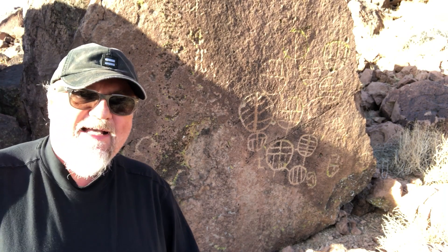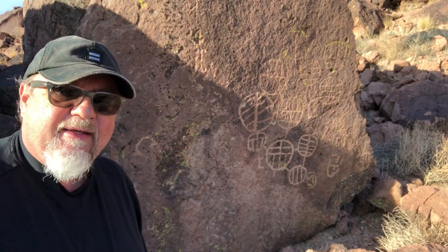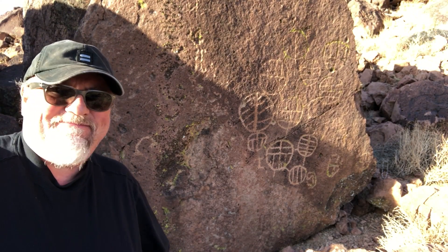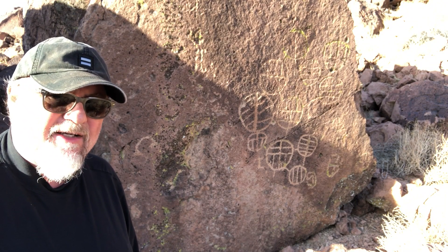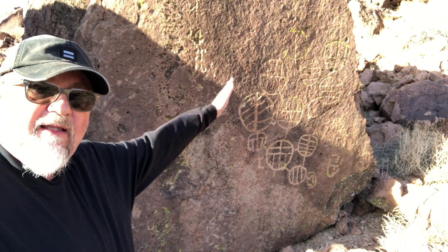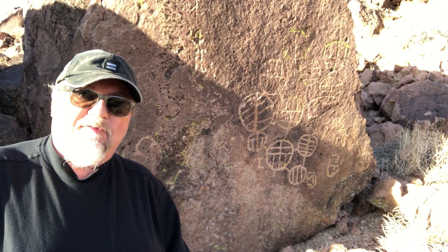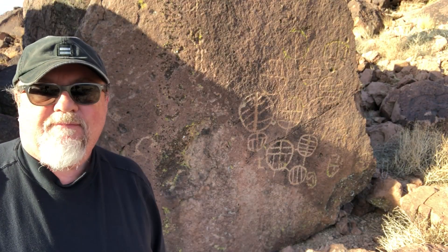I wouldn't even hazard to guess what these lines across the circles are. Is it how they plowed their fields from season to season? I don't think the people here in the volcanic tablelands were that agrarian. Is this a map of a village, with each symbol representing a different function — like this symbol here could be the symbol for the chief?